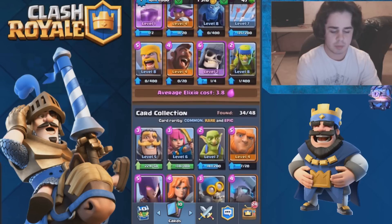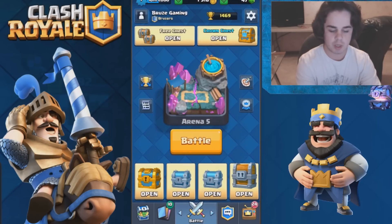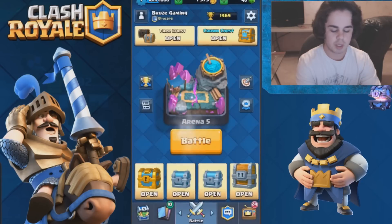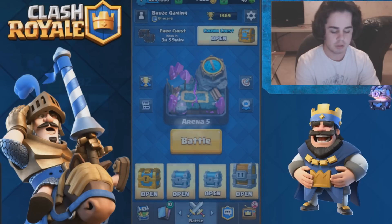I want to get some arrows and maybe some hog riders — I really need some level 5 hog riders — and maybe this musketeer. Let's start with the low ones first. We got a mini Pekka, some more gold, zap cards — I haven't even leveled them up, not sure if they're good — and a giant.